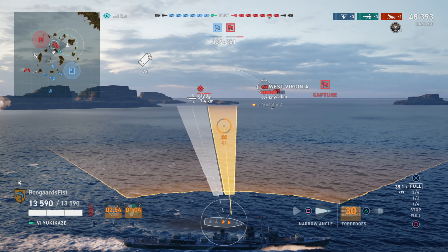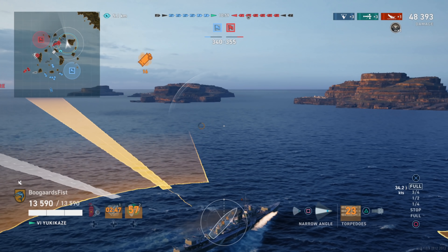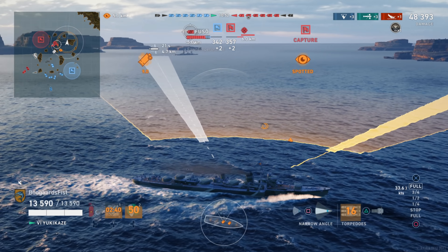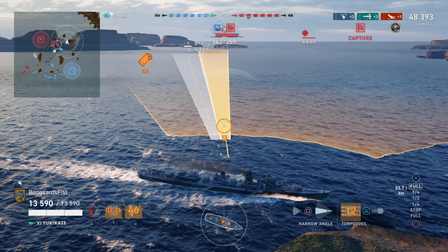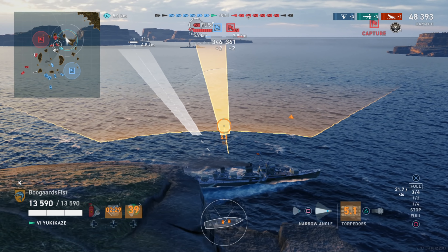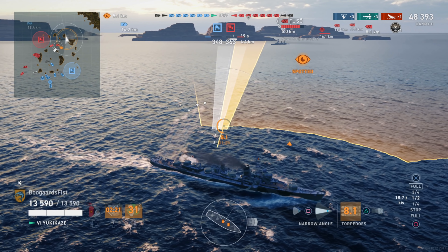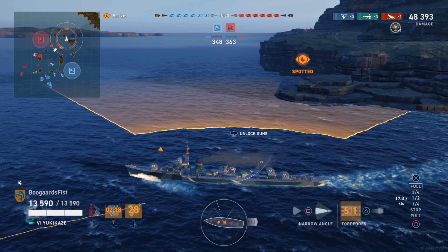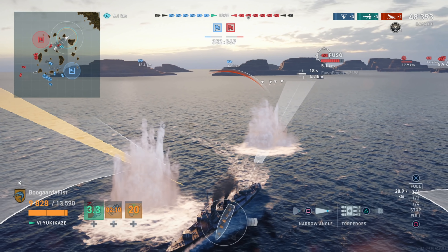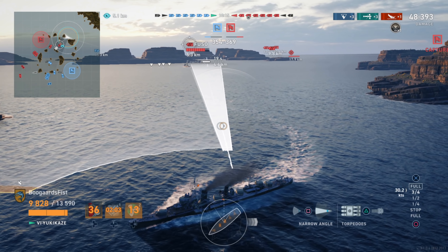Our team isn't really moving out of our base much — they're getting surrounded. The West Virginia, the Fuso, they are getting the crossfire shots, so our team is going to start sustaining casualties. I want to create a path to their base to pressure it, potentially capture it. Most of their red fleet is going to be so far out of position that we may actually be able to capture. We want to pressure the base, force them to turn around, and affect the score. Destroyers — even in capture-the-base mode where you don't have as many bases — you still want to be affecting the score by getting on that base.